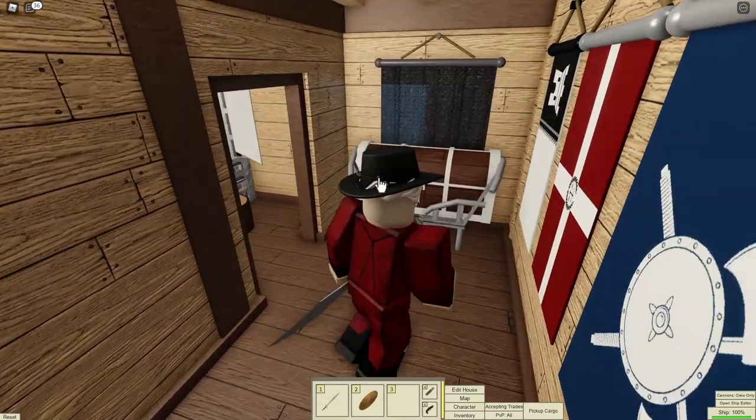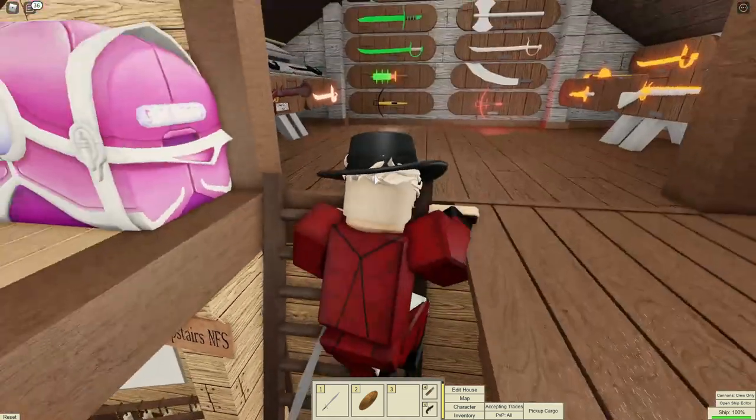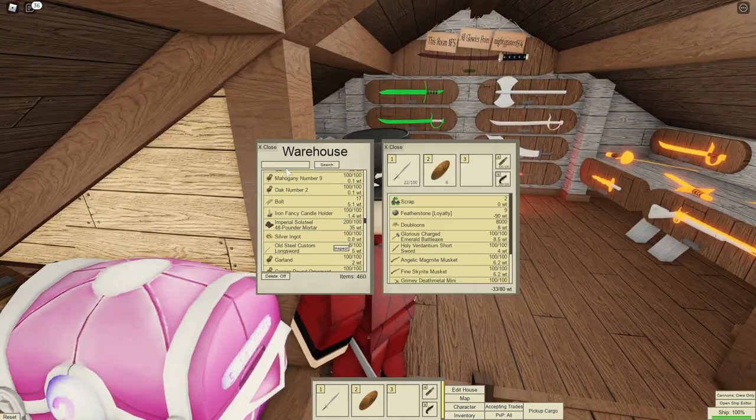Number 64: The chests furniture item can be used to access your warehouse, no matter what house it's put in, even if you don't own the house.